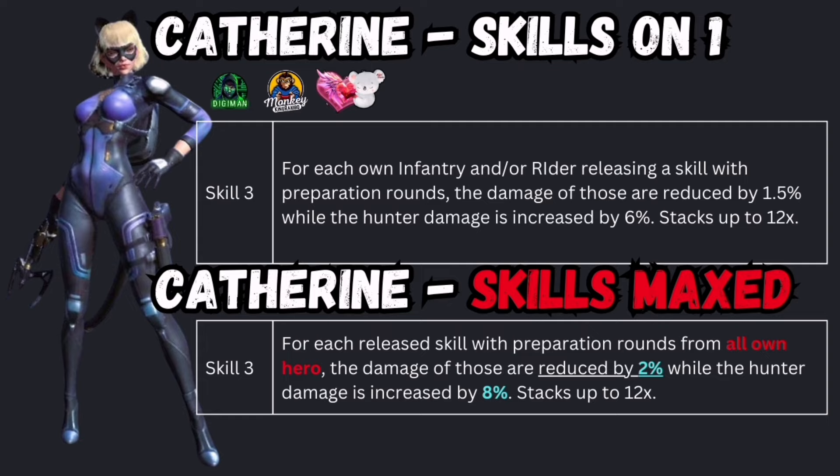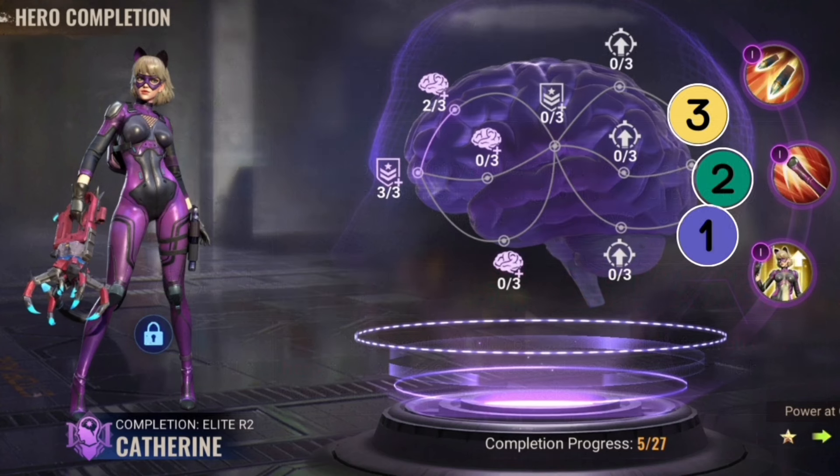If you enhance Skill 3, it will also include the preparation skill of Catherine, resulting in a massive boost. That's why the recommendation is to enhance Skill 3 first, as it includes Catherine's first skill preparation. Second priority is Skill 2, because it increases damage by reducing healing received and boosting damage against those targets. The last priority — least important — is the skill activation part on Skill 1.